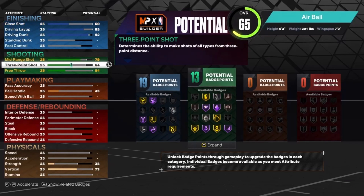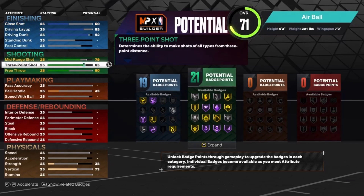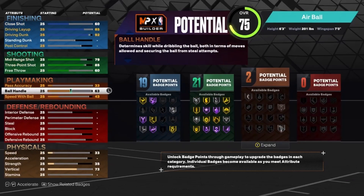For the shooting, I'm going to put my mid-range shot up to a 79, put the 3-pointer up to an 85, then put the free throw to a 60. I know he wasn't much of a 3-point shooter in his prime, but I think the extra 3-point shot on this build will help out a lot. That's why I'm going with the 85 3-pointer.